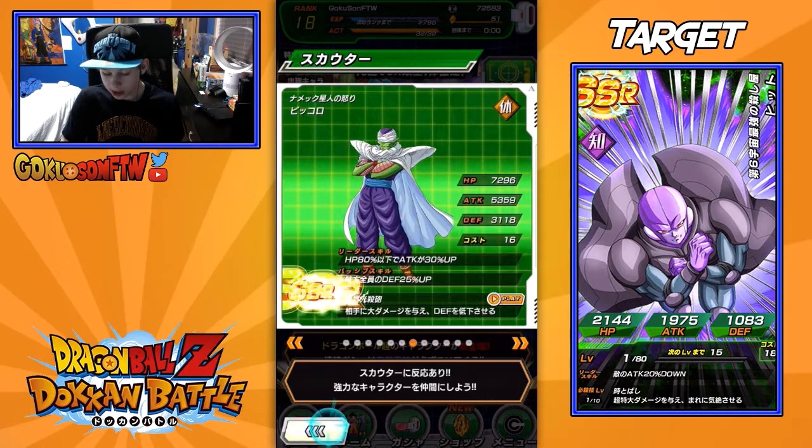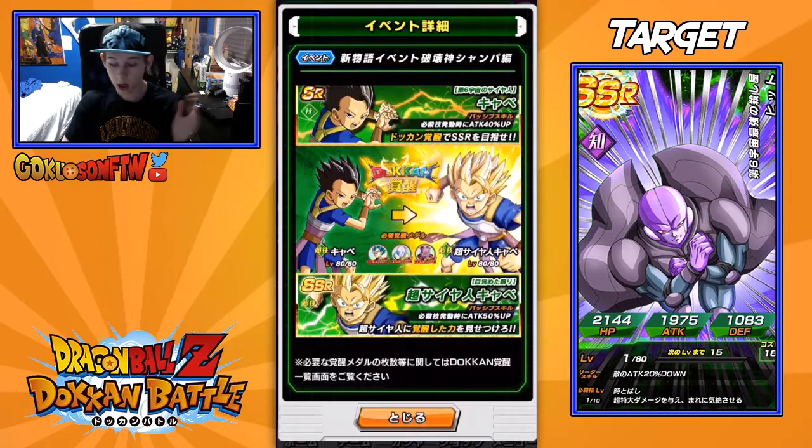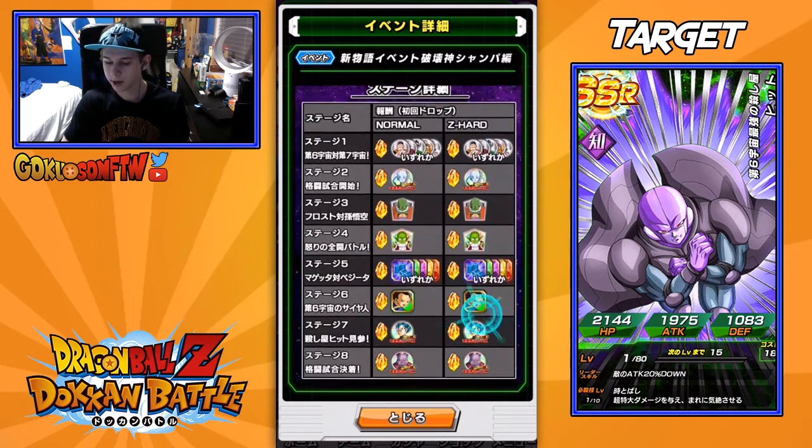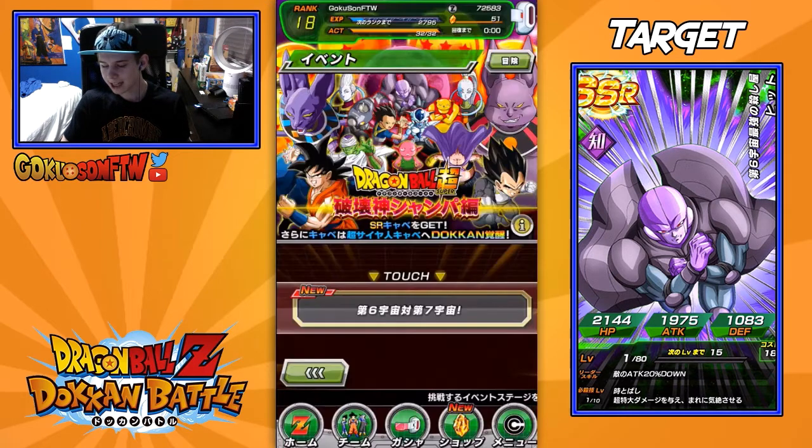Anyway, with this event also comes a little quest that you can do — you can transcend Kaba into Super Saiyan Kaba, so you can Dokkan awaken him. That's pretty cool. I'm definitely gonna get this unit; I'll probably make a video going through these stages in the near future. But for now, let's get into our summons.